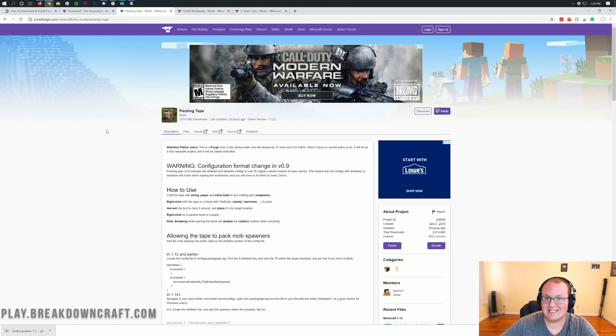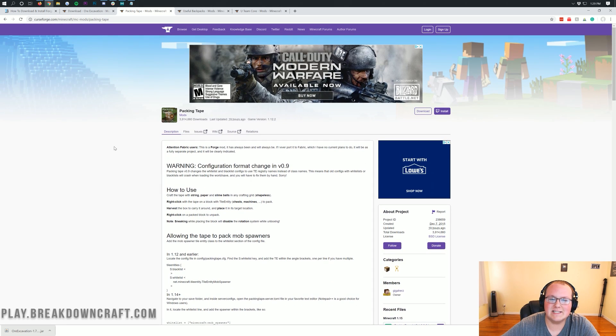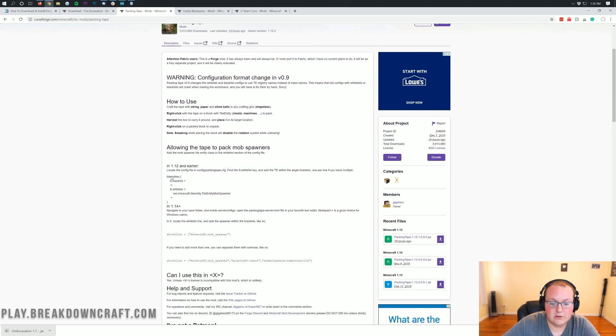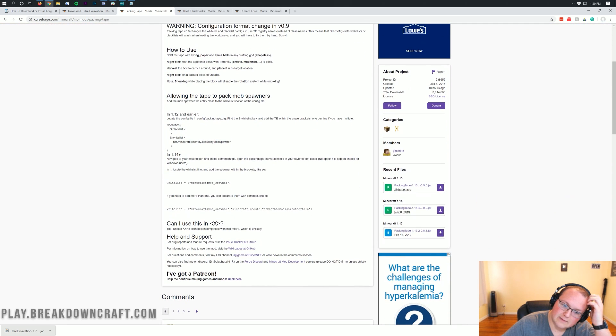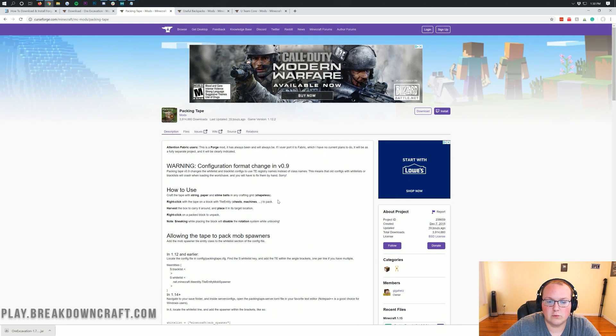The next mod we're going to install is Packing Tape. This is a mod that allows you to quickly and easily move chests and things like that from one area to another without removing all the items inside. So if you're rearranging your storage room, packing tape lets you do that without worrying about the items inside the chest. You can also move mob spawners with it in Minecraft 1.14, but you do need to change some config files.